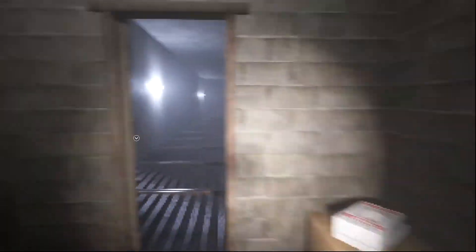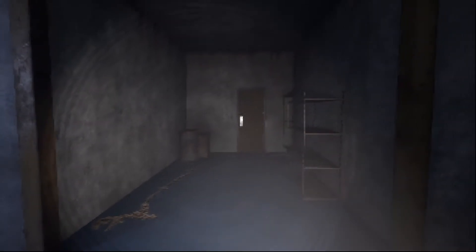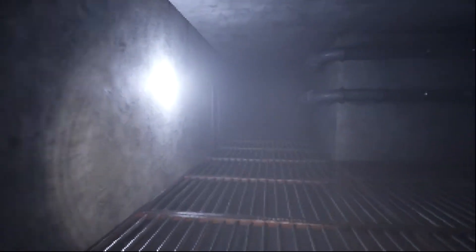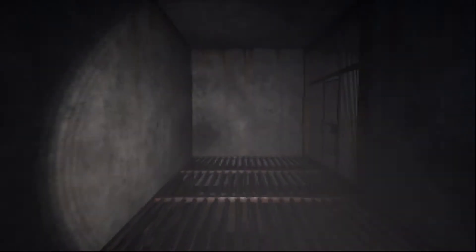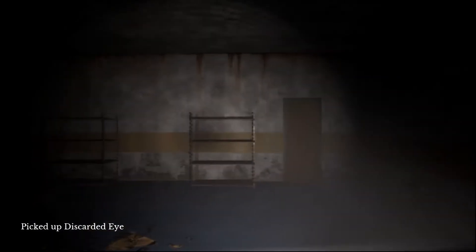Welcome back to The Door in the Basement part nine. We last left off running away from the shambler - he's through that door, so we're gonna go this way just in case he comes stumbling and bumbling back into us. We got a key and I hope it goes to this gate door right here - and that is the case. We're gonna go in here and close this door. We got a discarded eyeball.